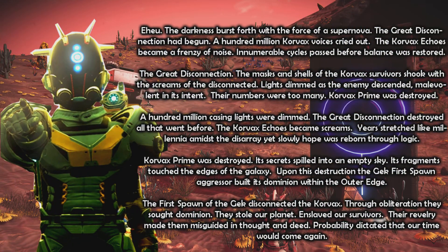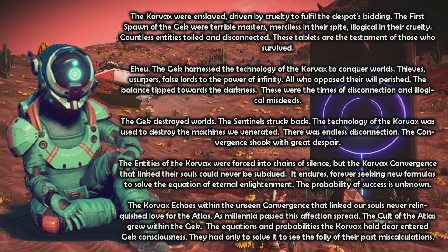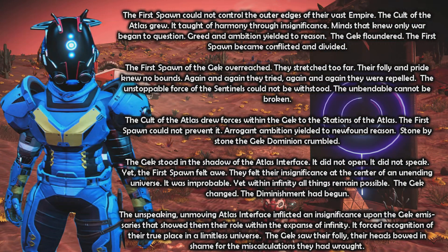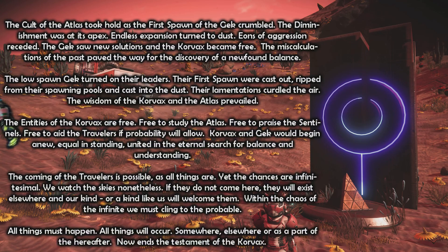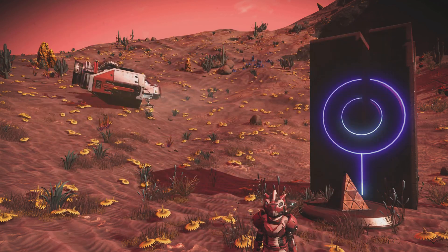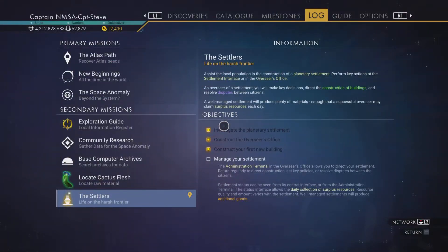When you add a Korvax scientist to your base, you do have to do some pretty odd missions — removing the Korvax cube, disconnecting the Korvax from the Convergence, and then rejoining them back into the Convergence. So you get to actually play out some of this lore while doing your station technician type missions at your base.